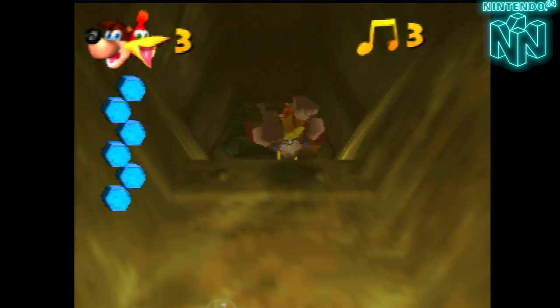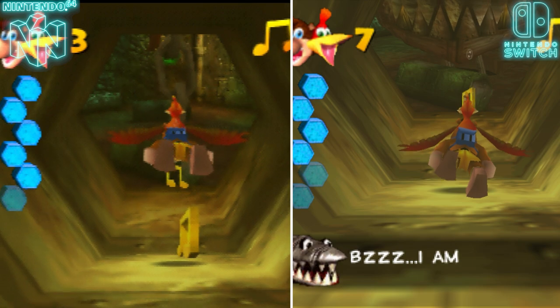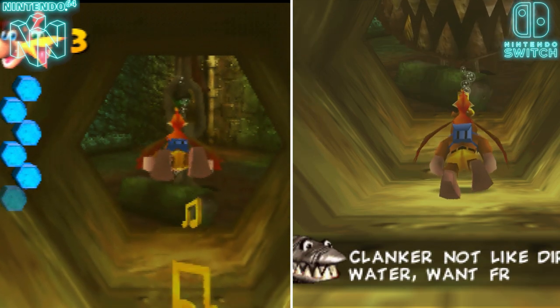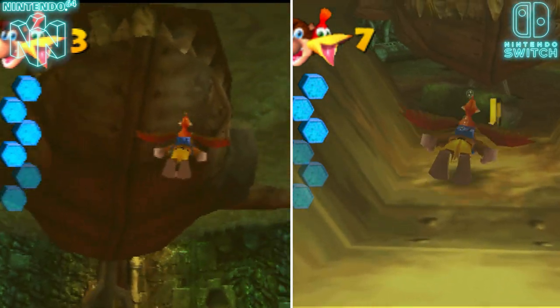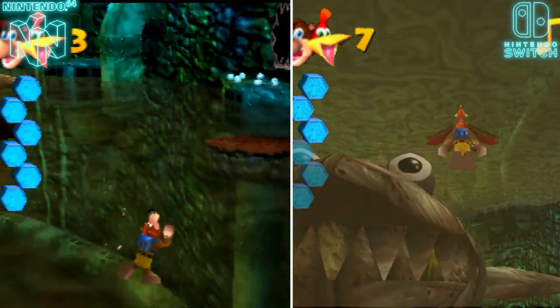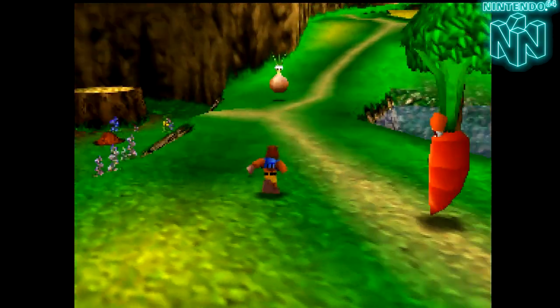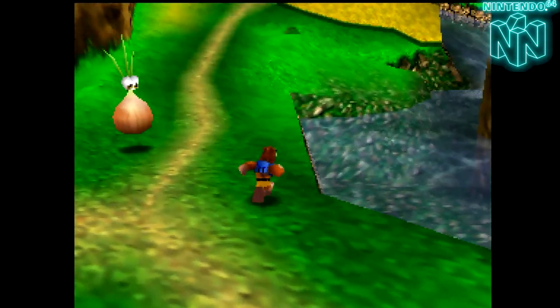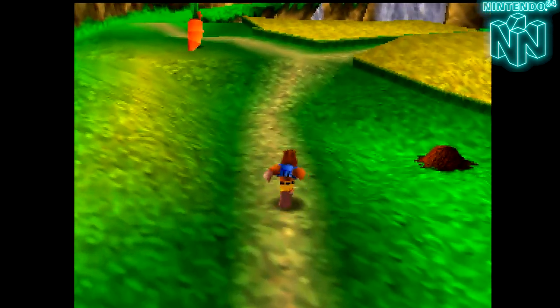That said, due to some levels in the original Nintendo 64 version, you do see some pretty big framerate dips. People mention Rusty Bucket Bay having serious degradation, but Clanker's Cavern is also a great example — when you first meet Clanker, you see a huge dip in framerate that's extremely noticeable. You can see between the two shots here how the Switch port keeps its 30 FPS while the original has a lot of stuttering. I won't fault the N64 for that, as it wasn't known for stable framerates, but it is worth noting.